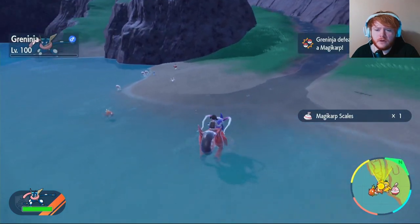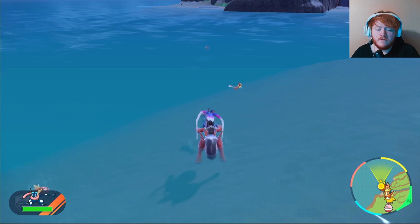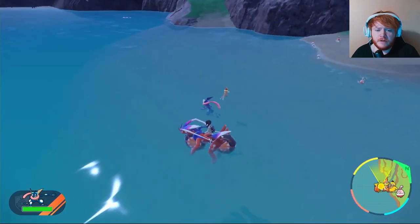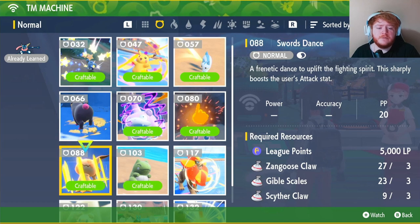For the Weasel Furs, Weavile will also be in the same area as the Wiglett, so you just want to take them out. You'll find all three materials in roughly the same spot, which is very convenient.